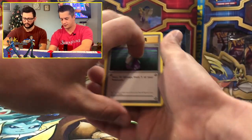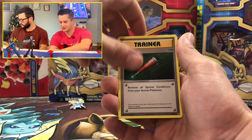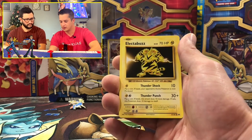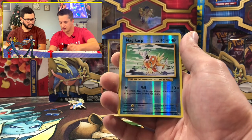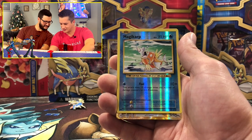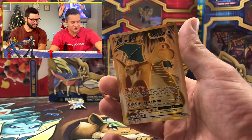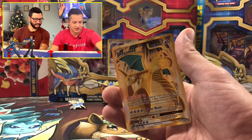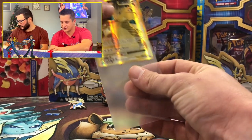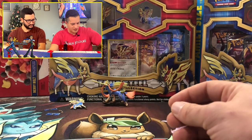Evolutions — I think Hidden Fates is my favorite set, but Evolutions is probably coming in second. It's just nostalgic. Drowzee, Magikarp for the reverse, and — what is that? That looks like Dragonite! It is Dragonite EX — what a sick looking card! I'm going to get the good sleeves for that. I got a few of these at PSA, I just love Dragonite. Dragonite EX coming in at ten dollars and 20 cents raw — big pull of the day so far!